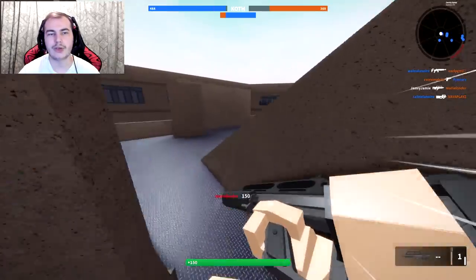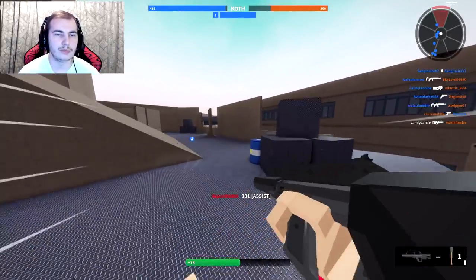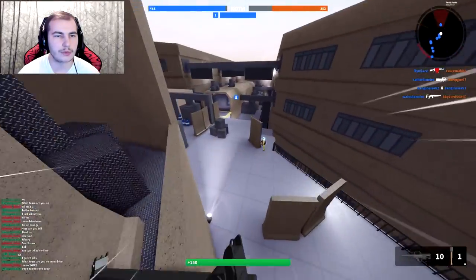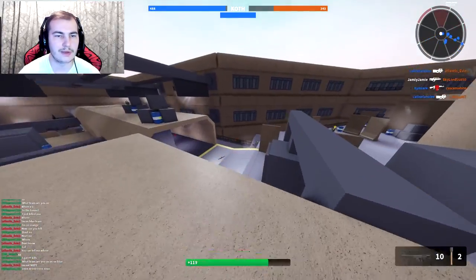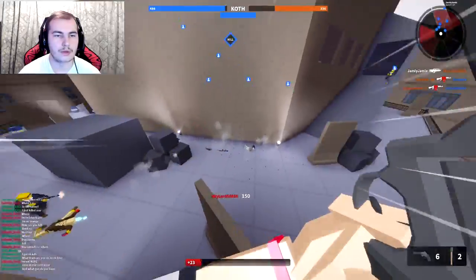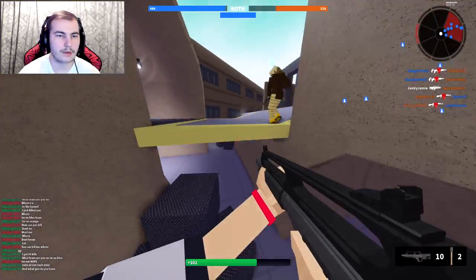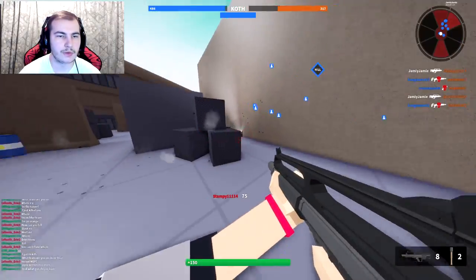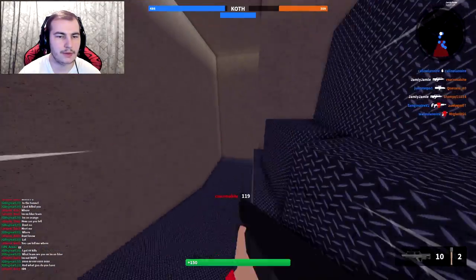I wouldn't really recommend using this gun — it doesn't really seem that good. My teammate saved me there — I was actually going to lose that fight. I'm going to try going on this roof for a minute. I'm getting shot from somewhere — okay, I'm gone. No, get out of my face! Okay, there we are — you're dead. That's a force field guy — run away!